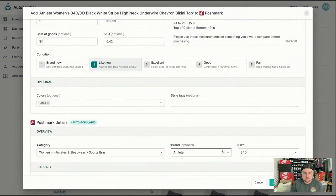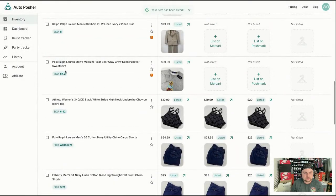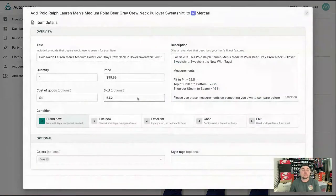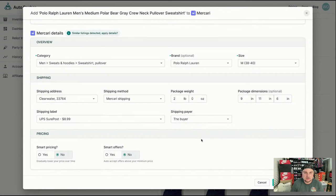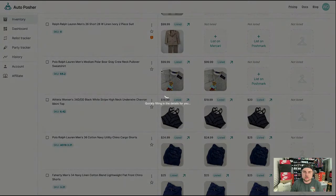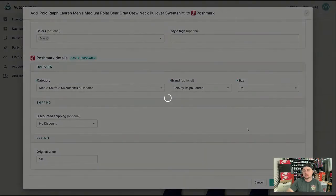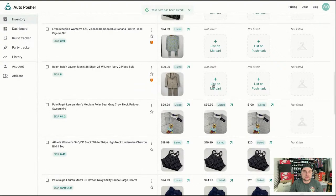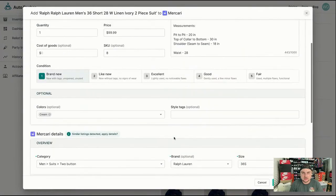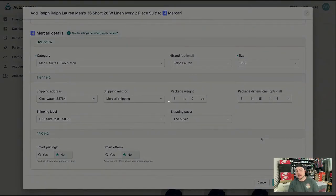Next piece — size 34, everything looks good. I'm going to leave it as a sports bra — they'll read the title and know what it is. Next up, Ralph Lauren Polo Bear crew neck — really nice piece. That one's going in correctly so we're just going to hit list. This is how easy it is to cross-list with Auto Posture — you're literally just clicking buttons instead of opening separate pages. Most of the time everything is correct; there are very few instances where I have to go in and change things. It's usually just size or brand that needs changing.